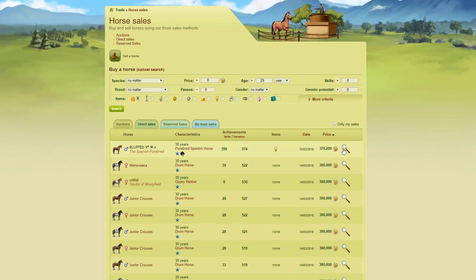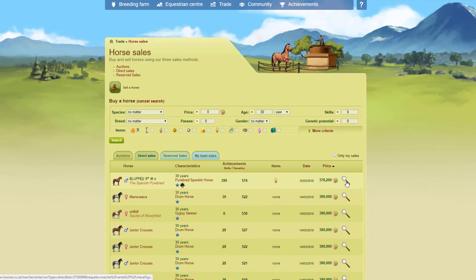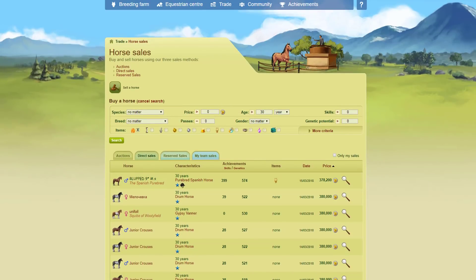I'll click search and we've got a bunch of horses. I'll search by price, lowest to highest. You want to make sure they're at least 30 years old — I sometimes search for 29 just in case, but really you want anything that is 30 or above. So I've got all these horses to choose from and I'm going to go with the cheapest first — I'm going to buy this horse.